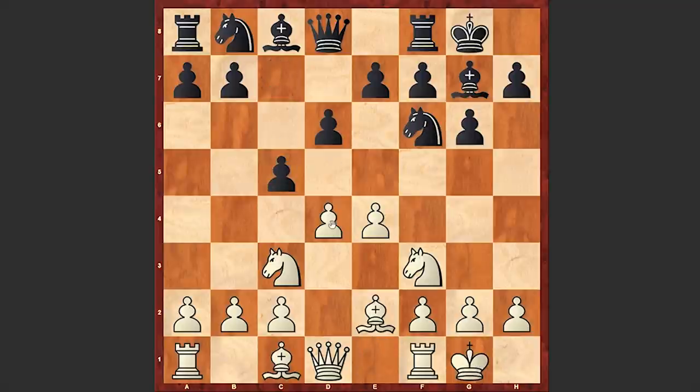With this move black is inviting white to enter the lines of the Benoni Defense. Although playing bishop e3 and then recapturing on d4 with the knight and transposing to the Sicilian Dragon classical variation is also playable. But in the game we see d5 — this is more like the Schmidt Benoni, where white is not going for c4 and rather is developing the queenside knight.